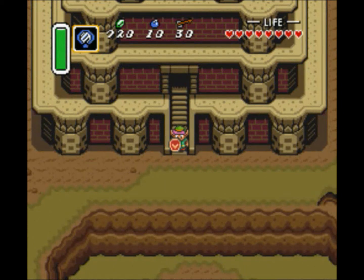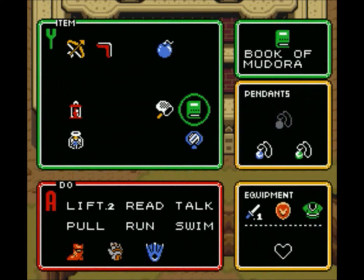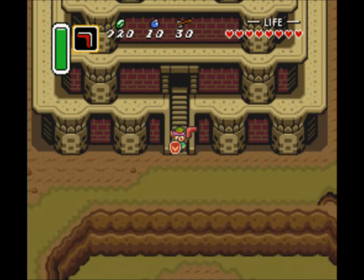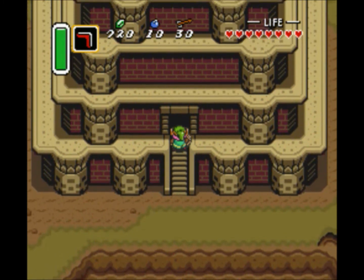Ladies and gentlemen, I'm Level27Markerman and this is Let's Play The Legend of Zelda: A Link to the Past. Last time we got the Enhanced Boomerang, Shield, and the Flippers. This time we're going to take on the Tower of Hera!